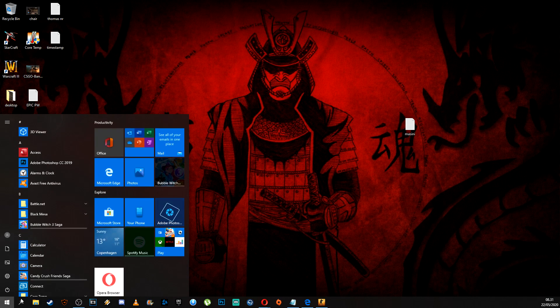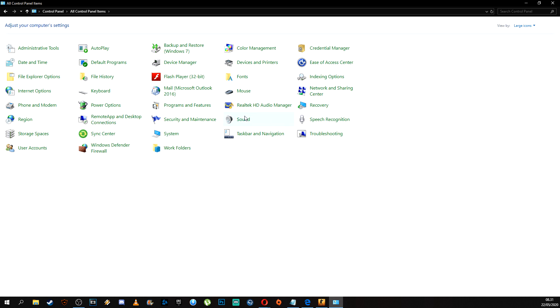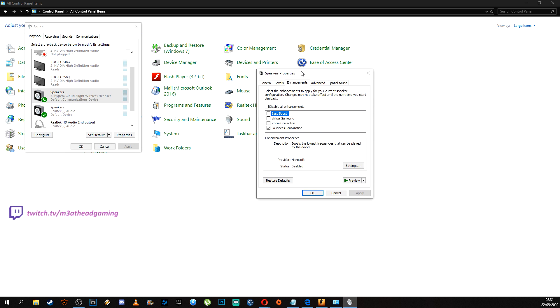The first thing is you have to go to your Control Panel — just type in 'control', there you go — Control Panel. I usually switch it up here, putting it from 'View by Category' to 'View by Large Icons'. Then you go to the Sound settings, and once you are here you have to select your headphones. Click Properties, go to Enhancements, and the one that I want you to tick is this one.